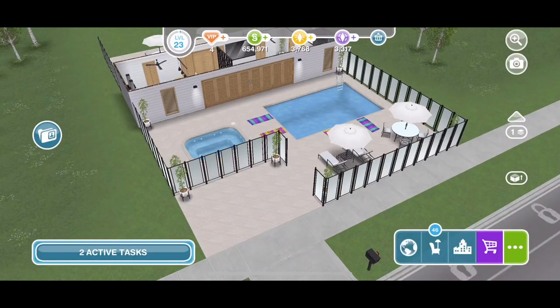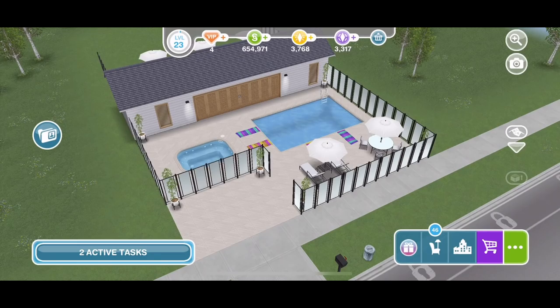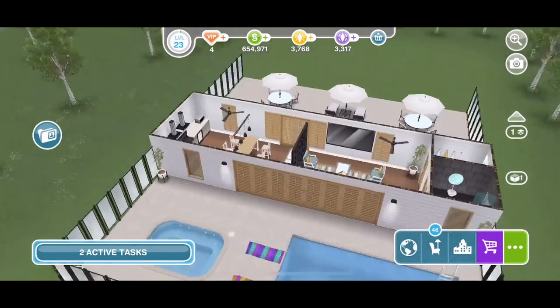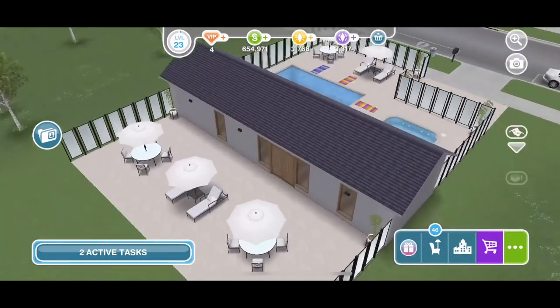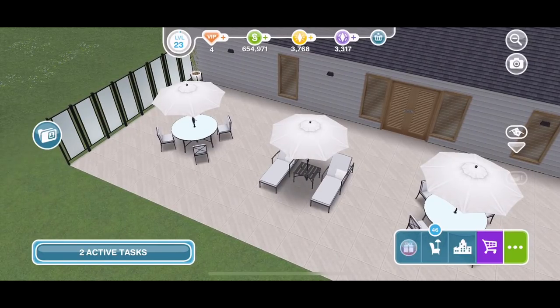Here's the premium lot. You can see the front area looks exactly the same and the house itself is exactly the same. There's no difference on the inside apart from at the back it does have some double doors that lead out onto an additional patio area out the back with some more of the table and chairs and the reclining chairs as well.